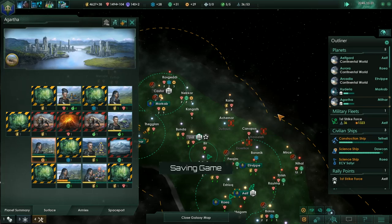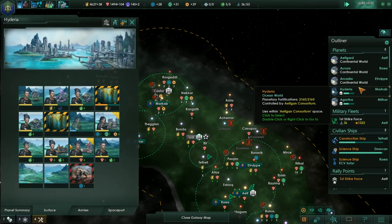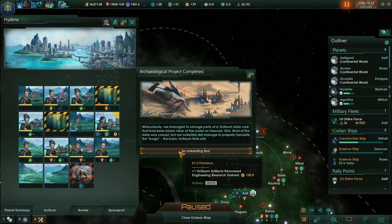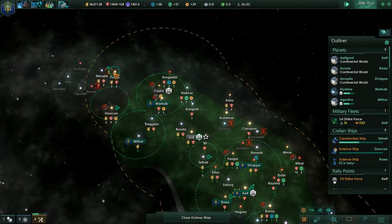Let's take another run through the colonies here, see what's all up. Special project complete, awesome! Miraculously we managed to salvage parts of the Waltham data core that had been blown clear of the crater on Dalkona 7a. Most of the data was corrupt but our scientists did manage to properly translate the basic Voltaum time unit. We need 150 Engineering research.